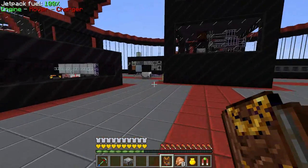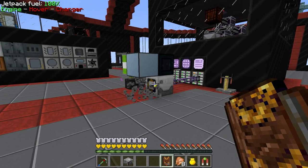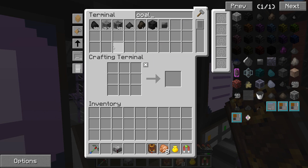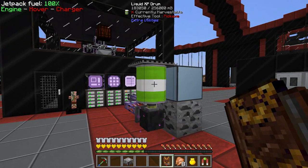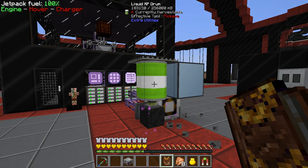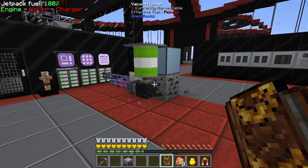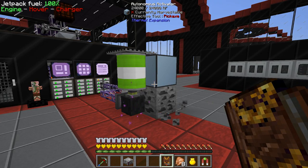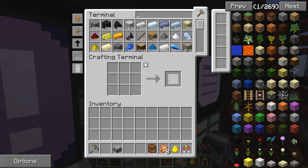Hello everybody, welcome back to another episode of Infinity Evolved Expert Mode. My name is Brink, and I built this off camera just to break up the coal. Since I'm still touching them, I had something like 23,000 and I'm down to about 7,000, so it's working. A side aspect I didn't realize is that I collect a lot of XP from this.